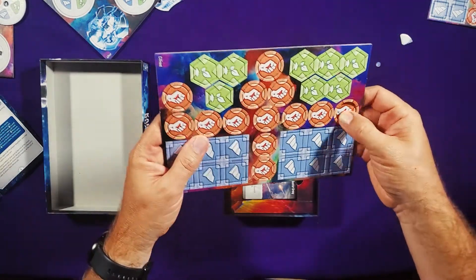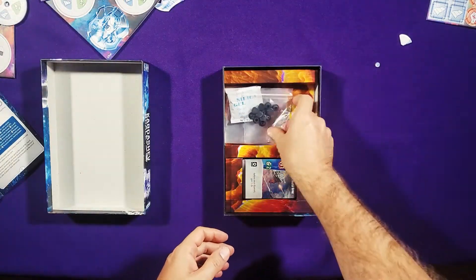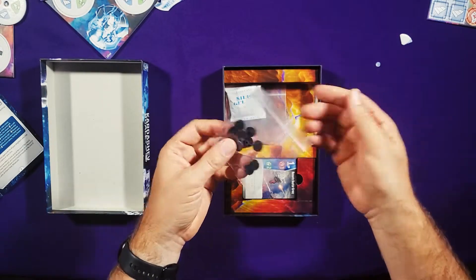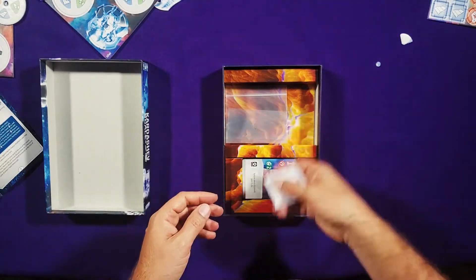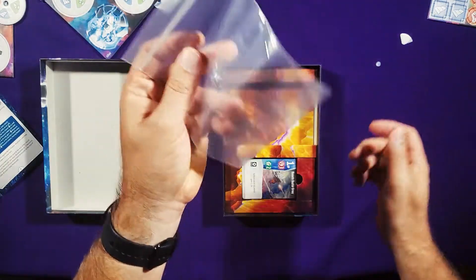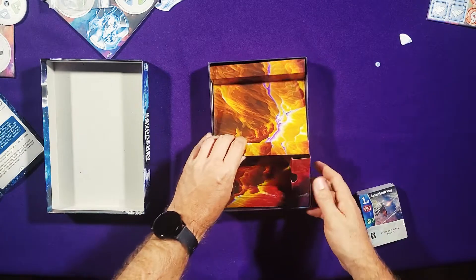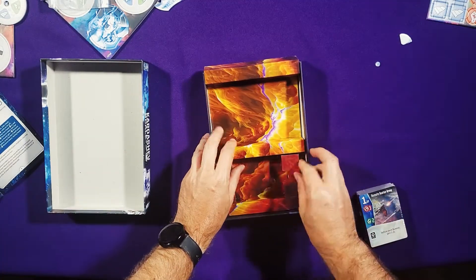There are a lot of those tokens in here — good cardboard quality, sort of what you expect. And here are the things that allow you to assemble those dials. There's also silica gel, a bag to hold things, and then a whole bunch of cards. There's just a flimsy insert, but that's fine.